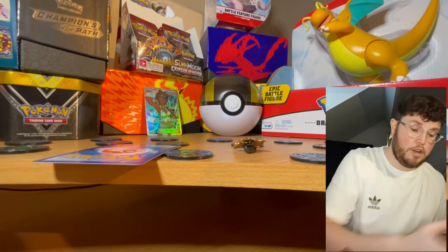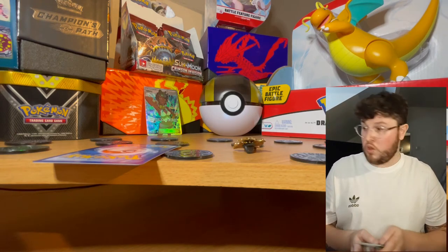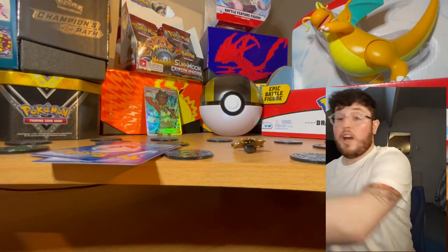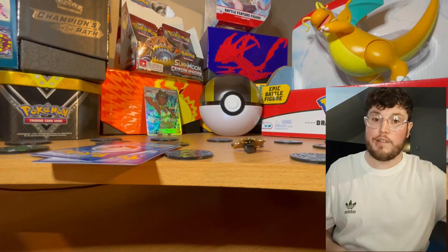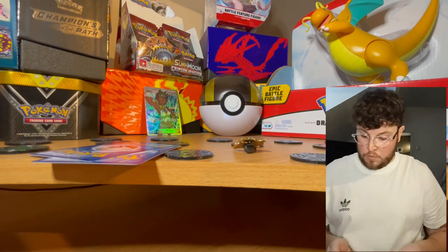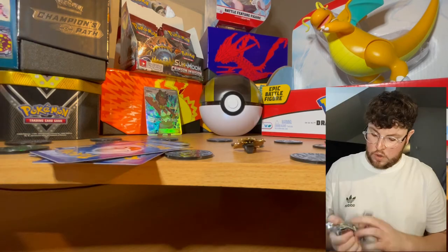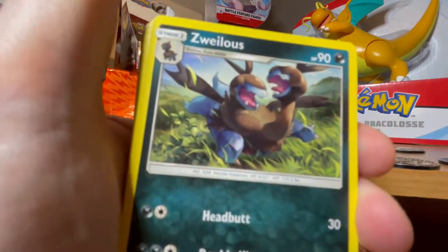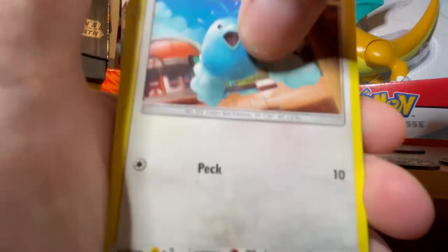For the last five packs, to keep it interesting, we won't look at the rarity - we'll take the rare card from each one and have a look at them all together. So we don't know if these are going to be white backs or green backs - one, two, three, four, five. We could get absolutely nothing or we could get a couple of good ones. We're going to show all the hollows or normals first.